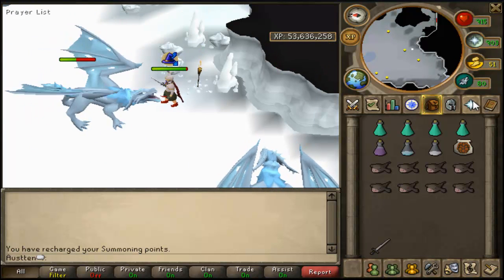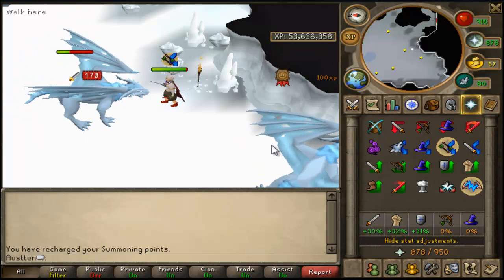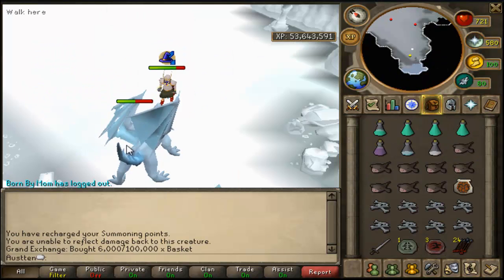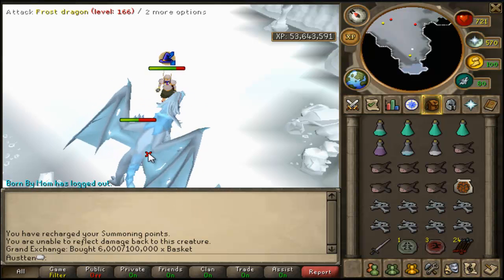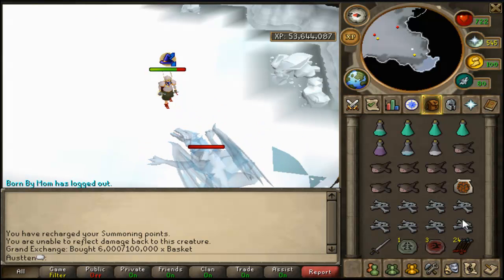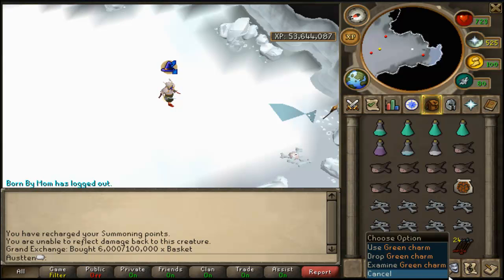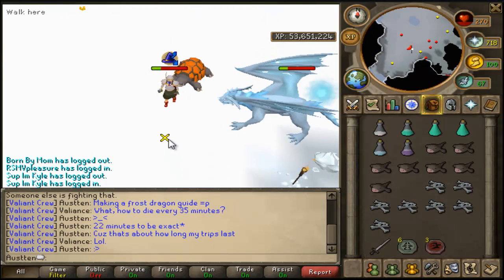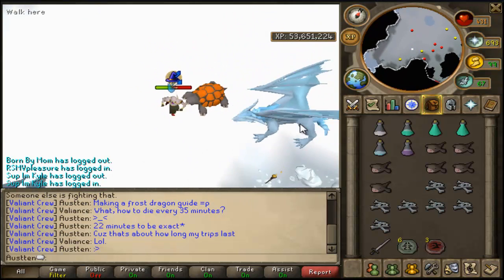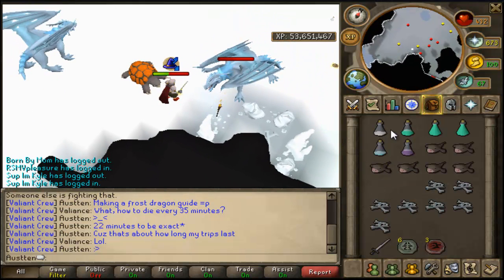I'll show you the different attacks. If there's a little dart that comes out of its mouth, just pray range. If the orb comes up, I'll show you - but when the orb pops up, you're just going to want to stop attacking, because if you do attack, you're going to recoil the damage back onto yourself. It doesn't work with the cannon though, so you can just attack with the cannon but it won't deal damage during the orb.